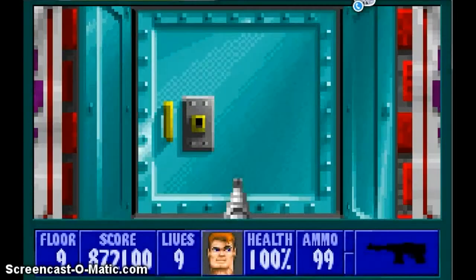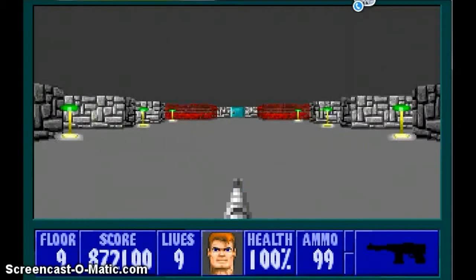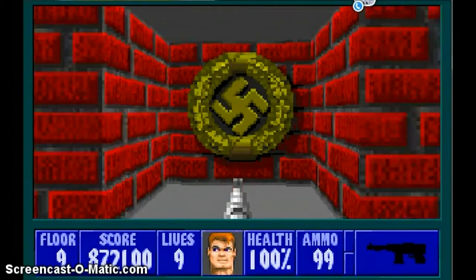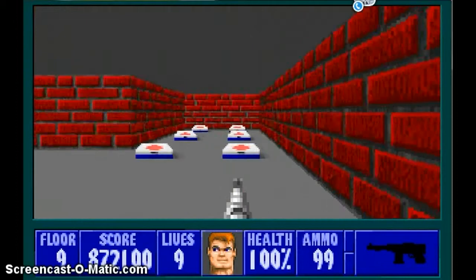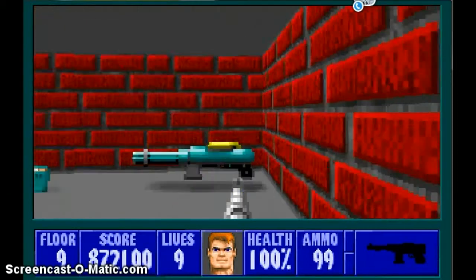Open the door in front of you, then go all the way here. Turn left. Press on this first secret right here — it's on the Metal Nazi yellow Nazi sign. Inside there are 6 map packs, a whole bunch of ammunition, and a chain gun.